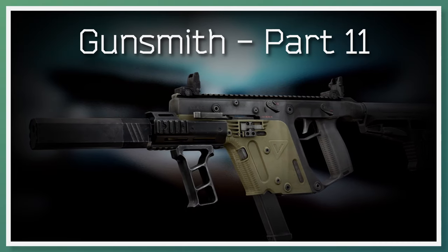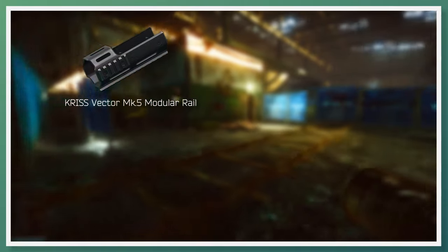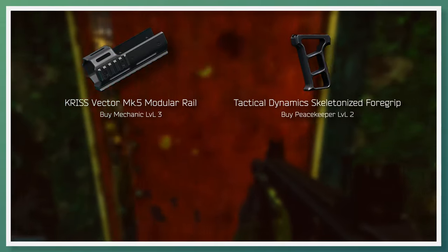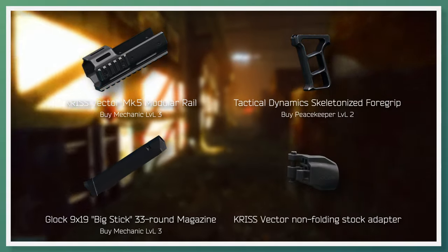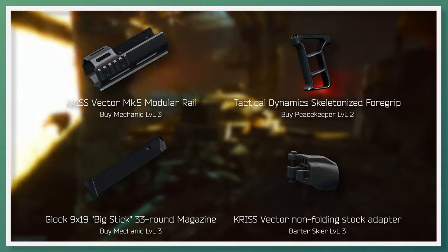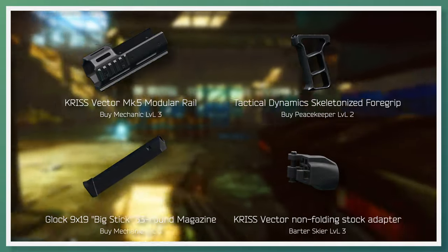Skipping to gunsmith part 11, Mechanic requests that you build a Chris Vector 9x19. Key parts required for this task are the Vector Mark V modular rail, soonest available to buy from Mechanic Loyalty Level 3; the Tactical Dynamic Skeletonized Foregrip, soonest available to buy from Peacekeeper Loyalty Level 2; the Glock Big Stick 33-round magazine, soonest available to buy from Mechanic Loyalty Level 3; the Vector non-folding stock adapter, soonest available to buy from Skier Loyalty Level 3; and the Chris Vector 9x19 itself, soonest available to buy from Skier Loyalty Level 3 after completing a quest.